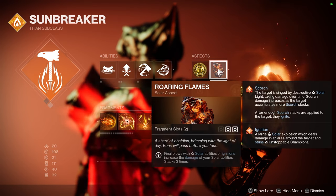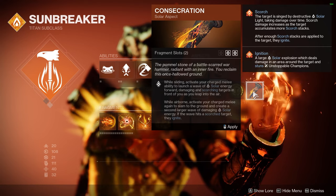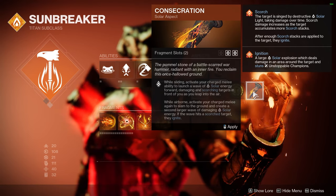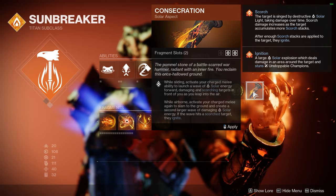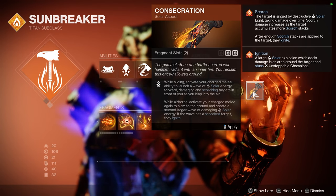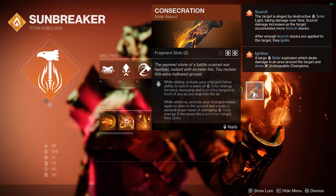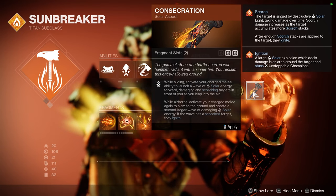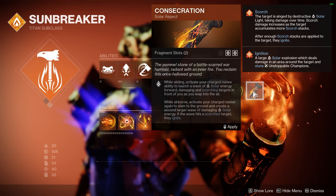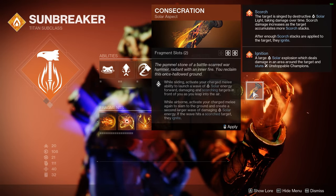There's a third Solar aspect called Consecration — it's a really fun one, great with another exotic. While sliding, activate your charged melee to launch a wave of solar energy forward, scorching targets. While airborne, activate charged melee again to slam the ground and create a second larger wave. If the wave hits a scorched target, they ignite. Really fun, but not very necessary for this setup.